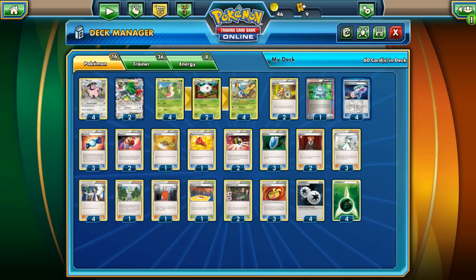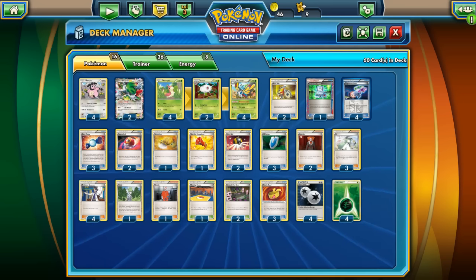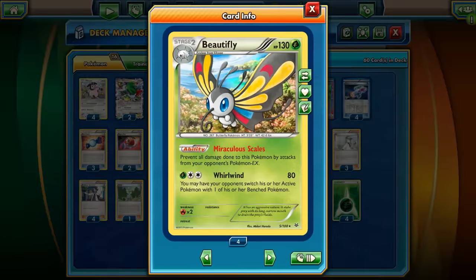Hello everyone and welcome to Pokemon TCG Center. Today I have another interesting and funny deck to play - it's a Miltank Beautifly deck. What's really special about this Beautifly card? Well, it has the ability Miraculous Scales, which says: prevent all damage done to this Pokemon by attacks from your opponent's Pokemon EX.